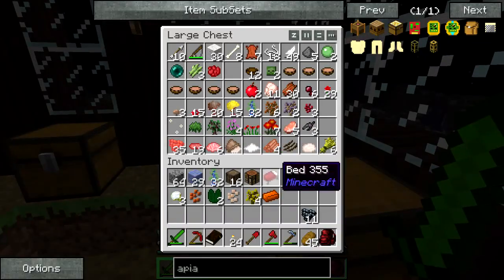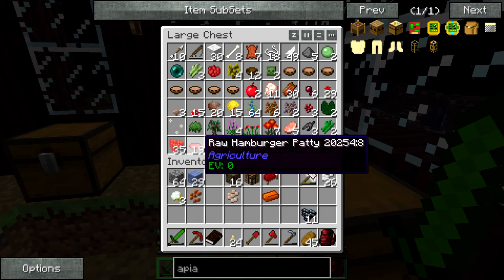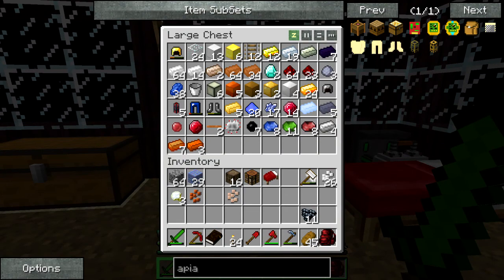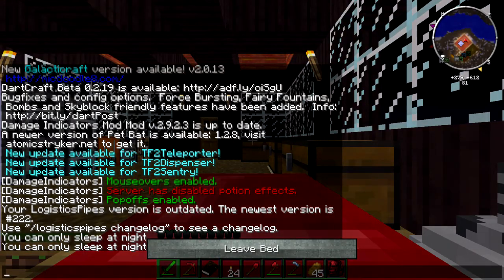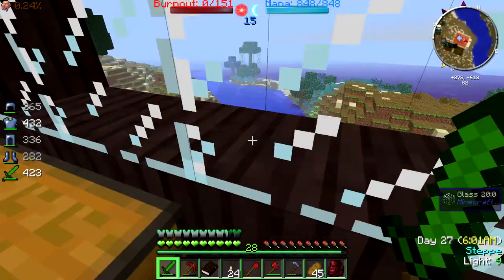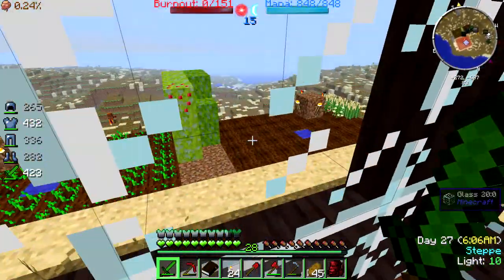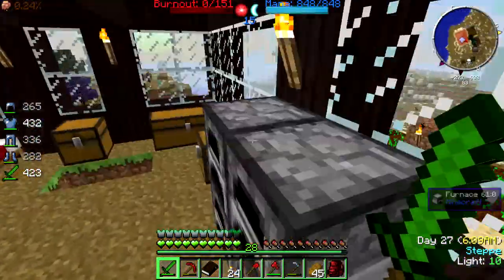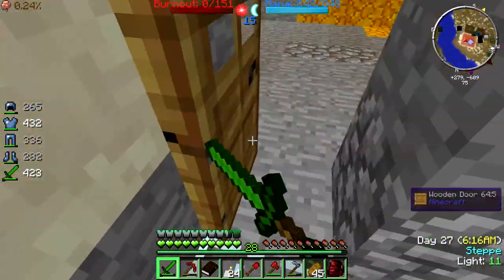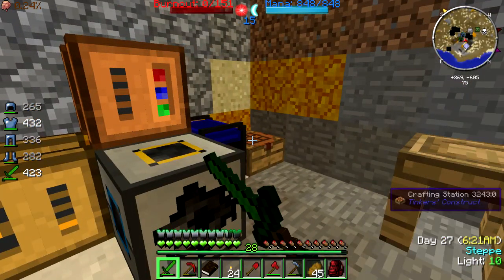So, back in here. Let's sleep. What do we want to do? We could go and get snowballs to get our damage spell up. We could go digging, but I don't know - we went digging so often.